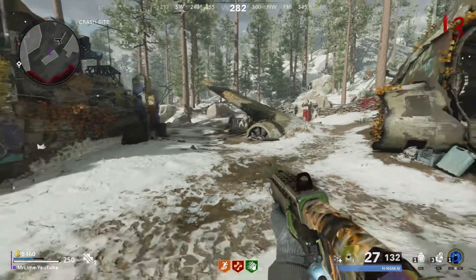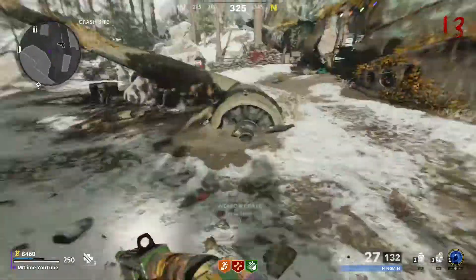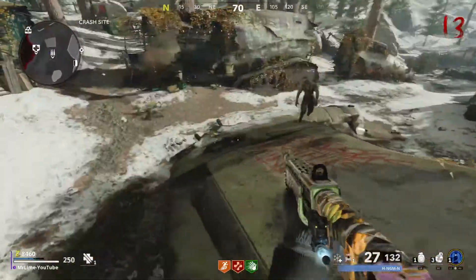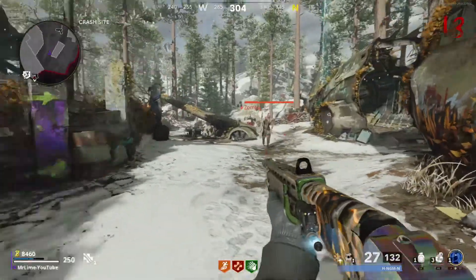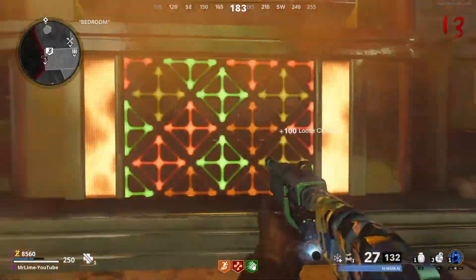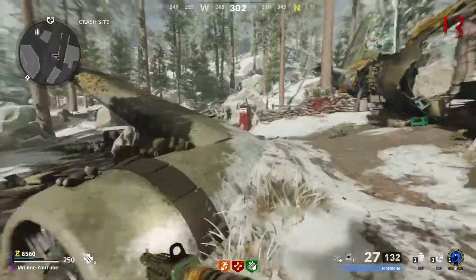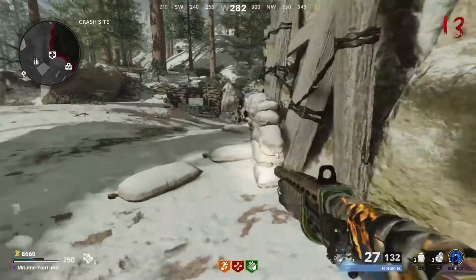Mr Lime here and welcome back to another Dive Machine video. Today I'm going to show you guys how to simply get free points by using all of the perk machines. It's so simple, and they've had it in different games before Cold War. What you want to do is go up to the perk machine and literally do that, and you get 100 points as loose change. So you go to all the perk machines and you'll get 600 points total.